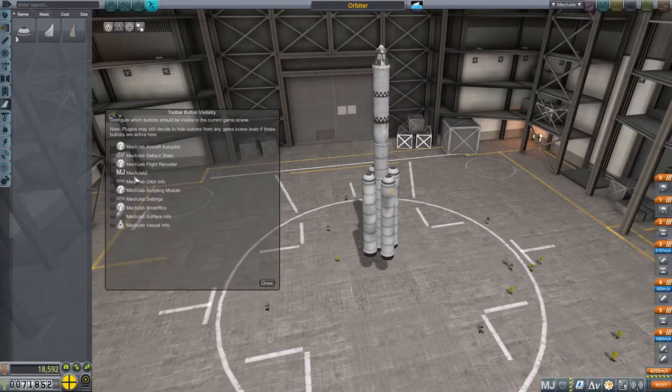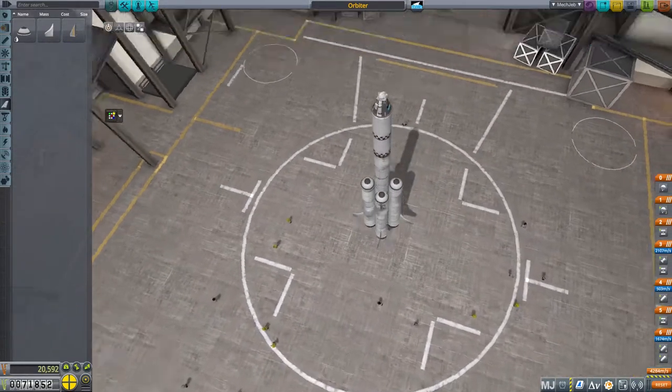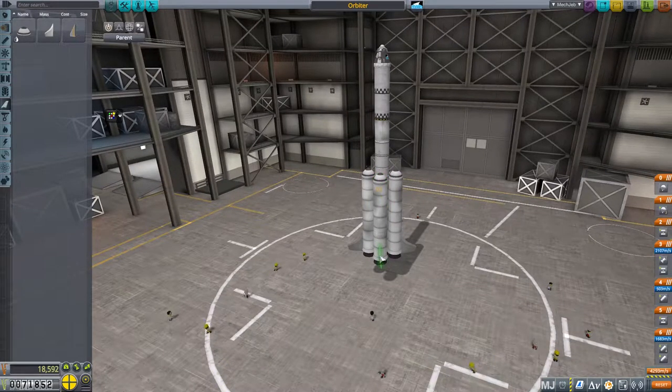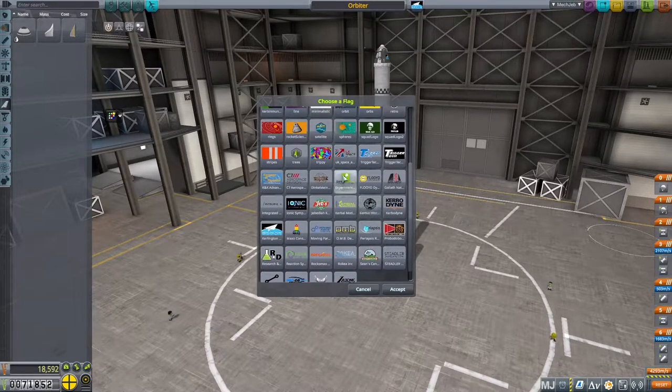Let me put some winglets on — it cuts into my delta-V slightly but might make things a bit easier on the way up. Actually I haven't had any problems with stability yet, so let's be brave and try without. The most important thing is to make sure I've got enough delta-V to get home — I don't want to accidentally strand my Kerbal near Minmus because I don't have the knowledge to go and get them.